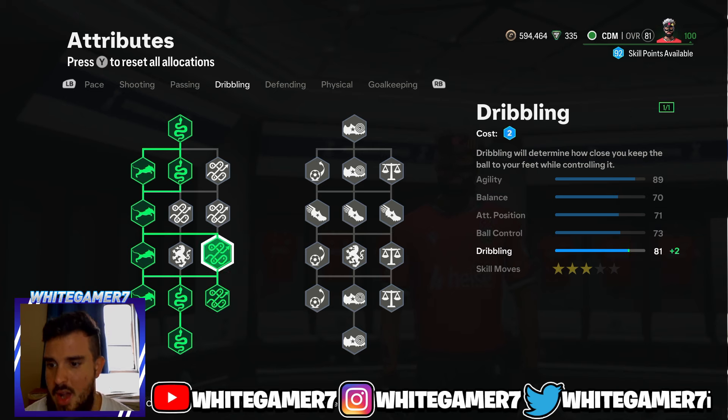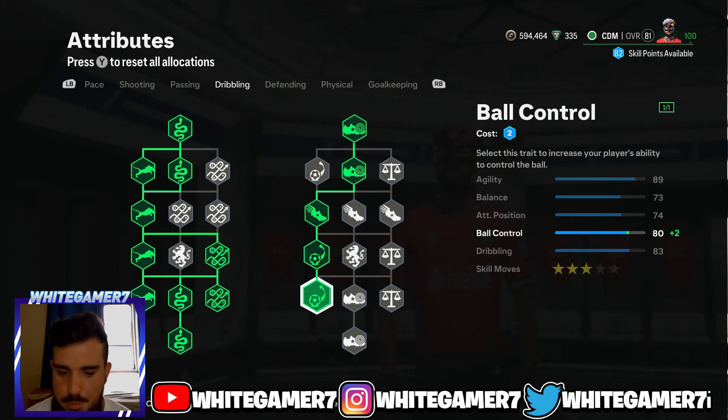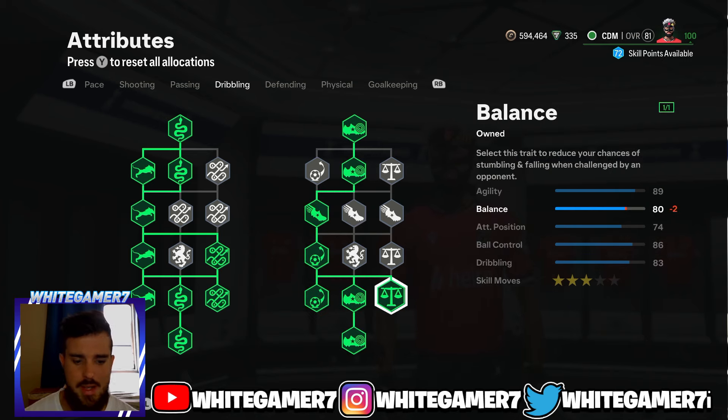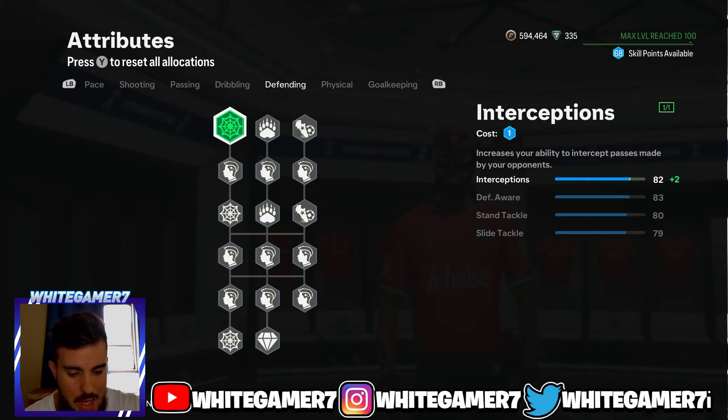From the dribbling, get the Agility nodes, the Dribbling Focus, more Dribbling on the right side, Ball Control Focus, more Ball Control, and then Balance. This gives you 89 agility — really good, helping you change directions much quicker when you have the ball. You also get 84 balance and 86 ball control. You want ball control as a CDM so you don't take bad touches that allow opponents to steal the ball.